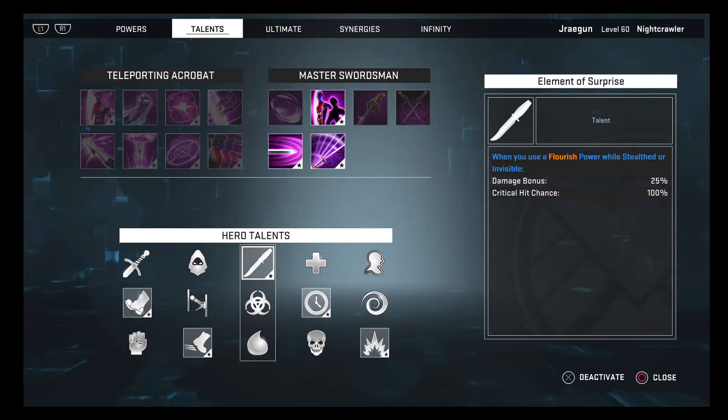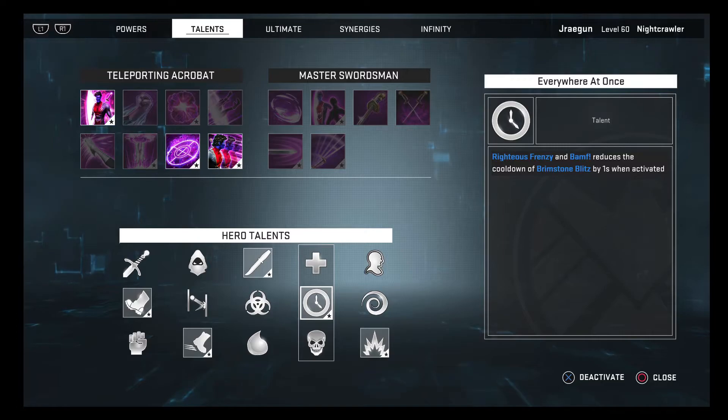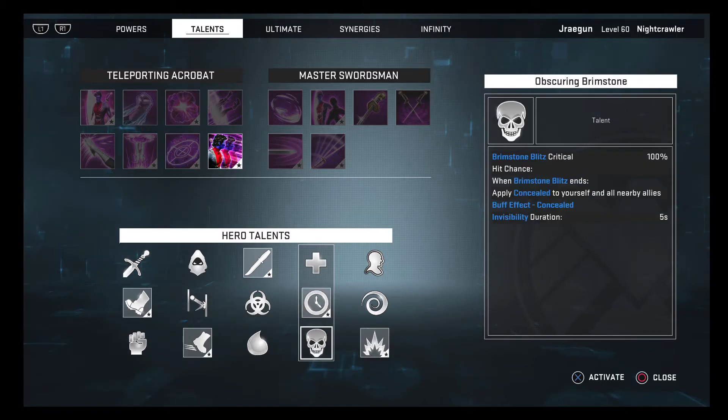I have Element of Surprise: when you use a flourish power while stealthed or invisible you gain a 25% damage bonus and critical hit chance. This talent is a must — very, very good. This is where you're going to see the major damage coming from Run Through, Saber Storm, and Death Blow. Next is Everywhere at Once: Righteous Frenzy and Bamf Bomb reduce the cooldown of Brimstone Blitz by one second. Really nice — I just like having that extra attack in my rotation and that extra invulnerability to survive. If you wanted more damage you could go with Obscuring Brimstone, especially for boss runs or operations, as it'll do more damage with every hit being a crit.